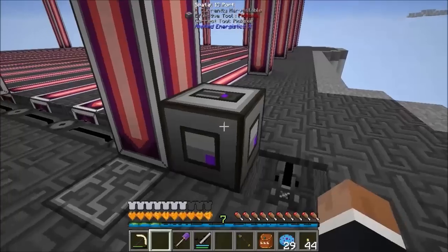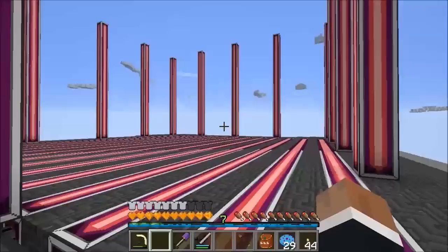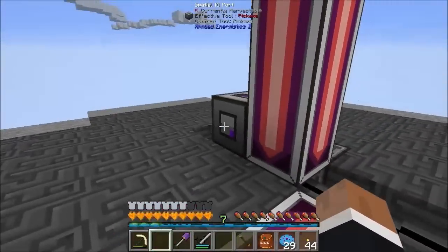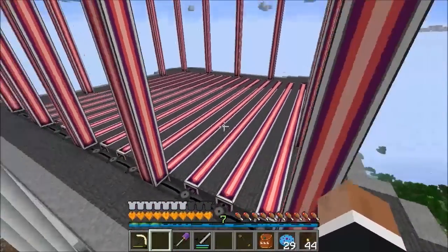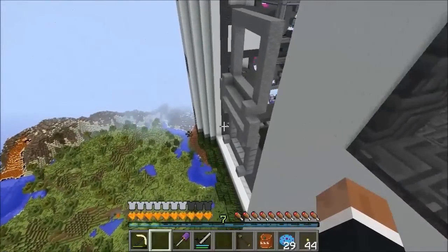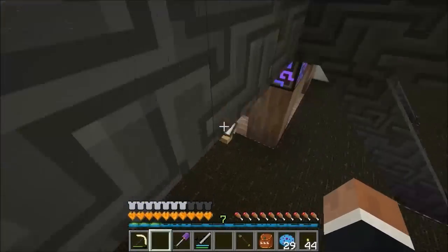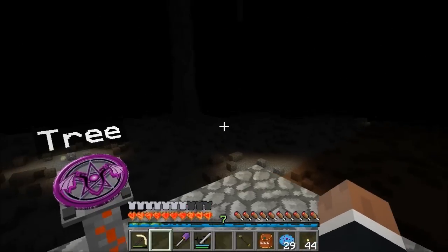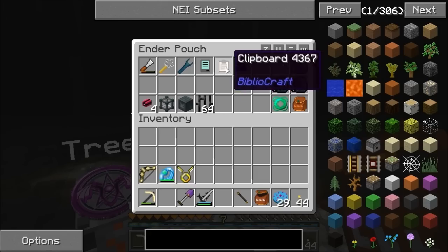Now we're able to put whatever's in this into our cell. What we're actually going to do is put ourselves inside the cell. For that I need to make sure I've got a way back otherwise I'm going to be stuck. I'm going to use this little failed experiment - go to the deep dark. I need an ender pail - I can do my remote order that we made last episode.